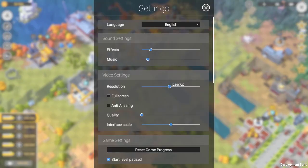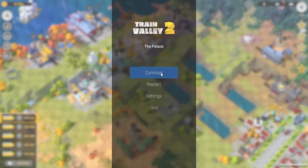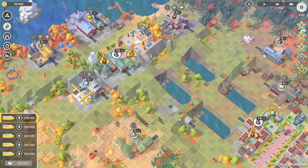If you are not aware of this setting, in settings there is a tick box that says 'start level paused.' Very handy for this one because you can start your build before the game starts.